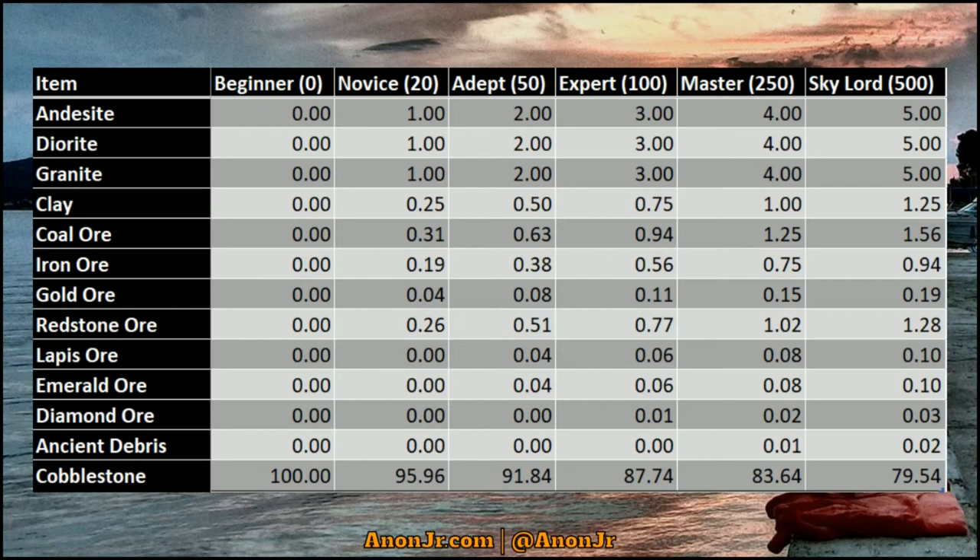When you get to island level 20 you start getting a percentage chance for other items. Looking at the chart, there's a 1% chance for andesite, a 1% chance for diorite, and fractional percentages for a few other items. When you level up to Adept at level 50, those percentages go up and new items appear. The same happens at Expert (level 100), Master (level 250), and Skylord (level 500).